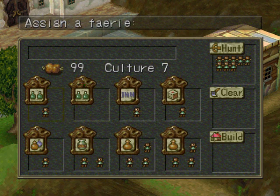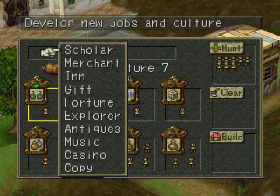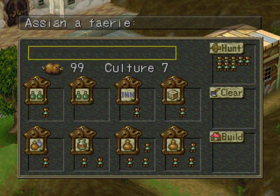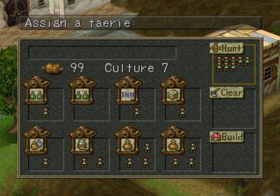My usual strategy is to have this first house be a Scholar merchant, a Scholar culture, and just put the smartest fairy in there until I've maxed up my culture. And then I put one of them on clearing, one of them on hunting. When my next fairies are born, I put them on building, clearing, and hunting. I do that until I've maxed up my culture, and then I switch to learning new jobs, because the new jobs come quick enough.